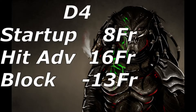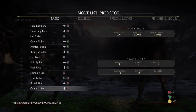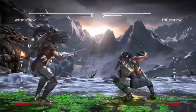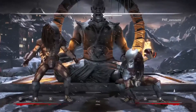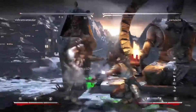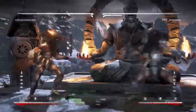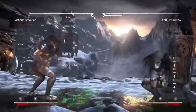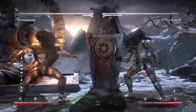Down 4: 8-frame startup, minus 13 on block, plus 16 on hit. Down 4 is kind of your best friend. It is minus 13, but another reason I think HQ10 is so good is you can get the plasma cancels in that variation — cancel after it, throw a disc, do straight laser, down laser, or EX laser. You don't just have to sit there and do it raw because it's minus 13. It's fast, it has range, but raw it's pretty horrible. Use it at range — if you use it up close, it's death on block.